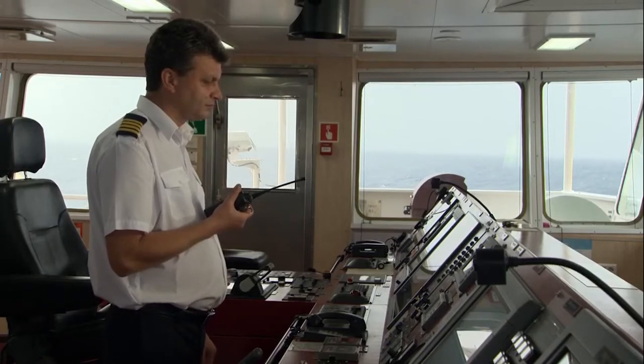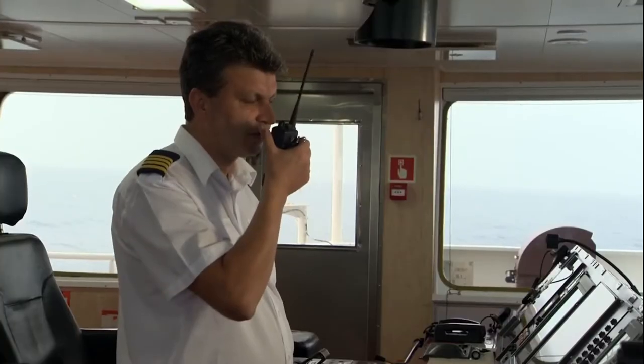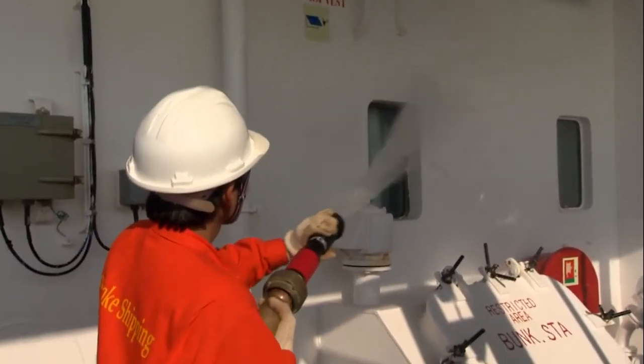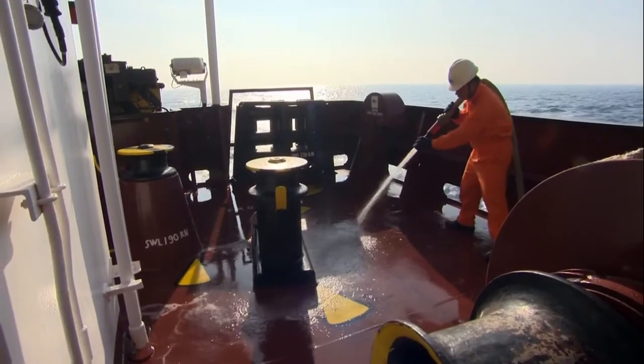The firefighters tackle the fire. It's now responding to their efforts, but is not yet under control. The master advises the leader of the emergency party to check various areas to prevent the fire spreading. Other teams begin to boundary cool and boundary starve the fire by removing flammable material from adjacent bulkheads. The master tells the engine room to check for hot spots and to prepare to cool.